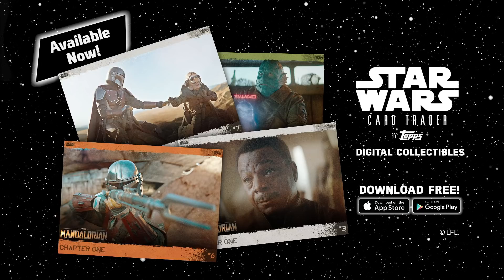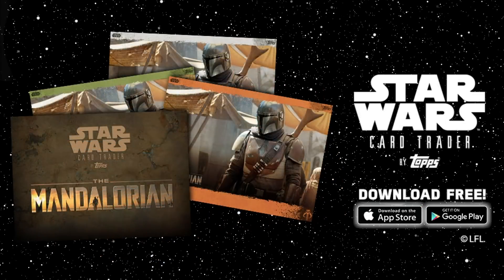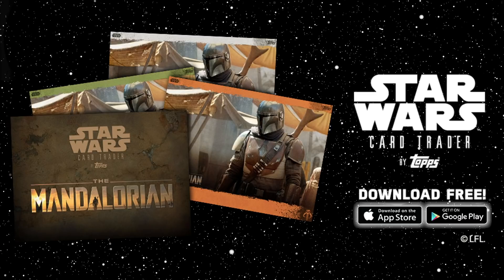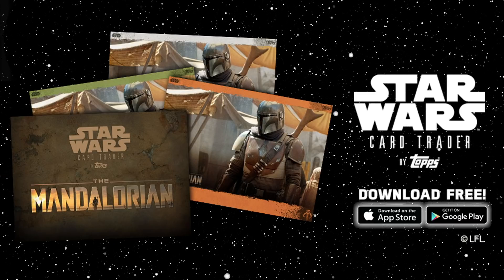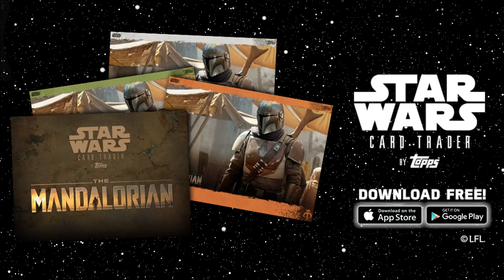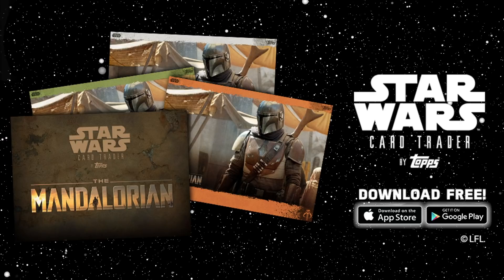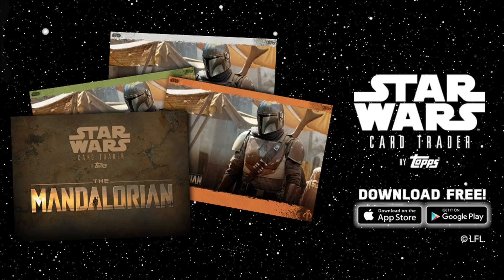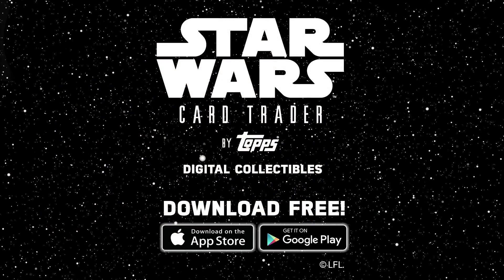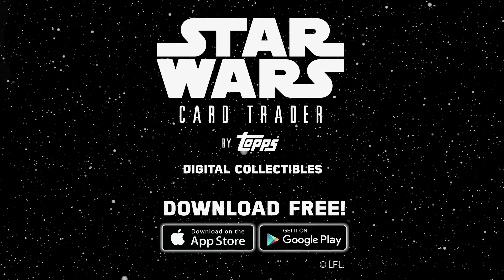The app relaunched this week with a new user experience, new features like Workbench which is a collectible trade-in function, revamped trading flows, newly added trade lists, wish lists and a set completion tracker which were all big asks of the community. To celebrate the relaunch, Card Trader released a much anticipated brand new Kylo Ren inspired set aptly titled 'I'll Show You the Dark Side' which includes amazing types of never before seen collectibles. Star Wars Card Trader by Topps is available worldwide for free download in both the iTunes App Store or Google Play Store.